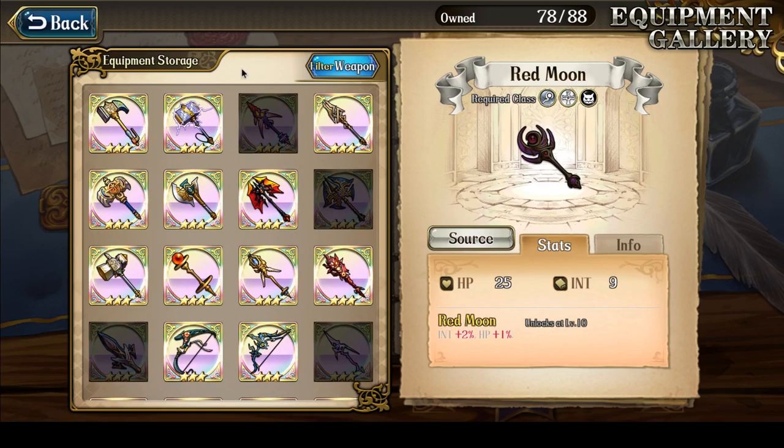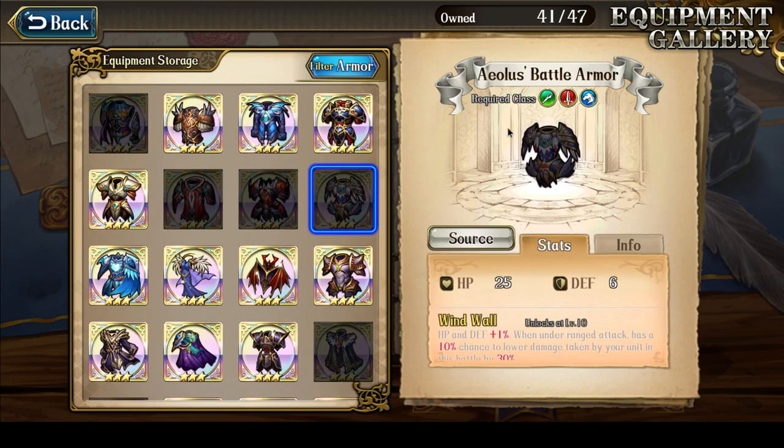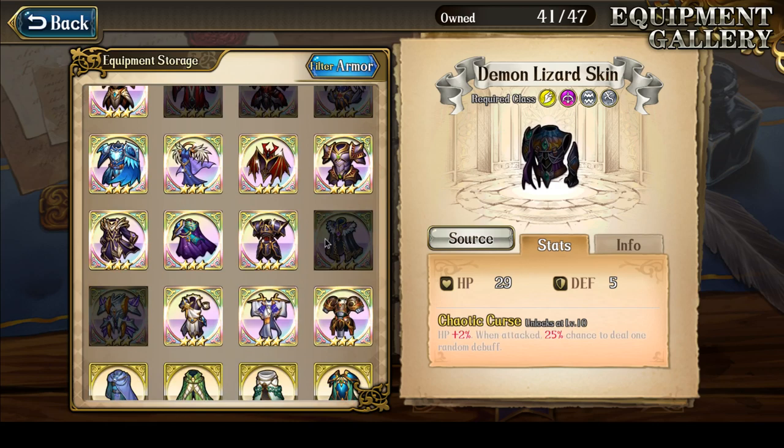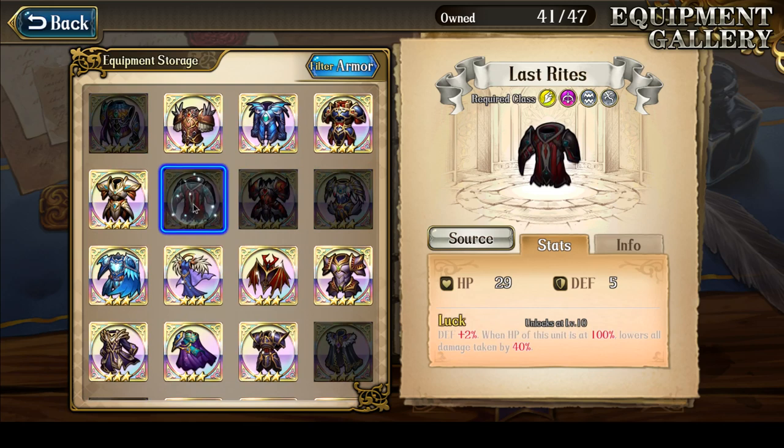Armors — continuing to not have the Last Rites, of course, the Bloodline Magic Armor, or the Aeolus' Battle Armor. Missing a bunch of the good ones here too. Demon Lizard Skin is also considered pretty good and I still don't have that one either. You can work without them, but having at least one Last Rites makes a big difference.